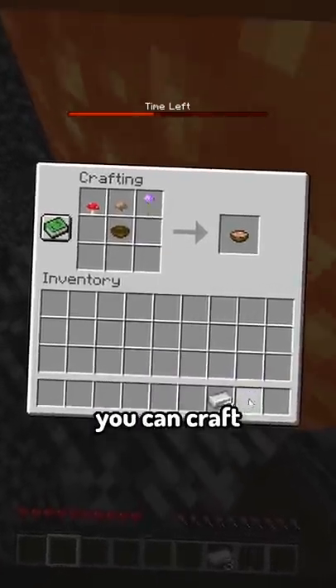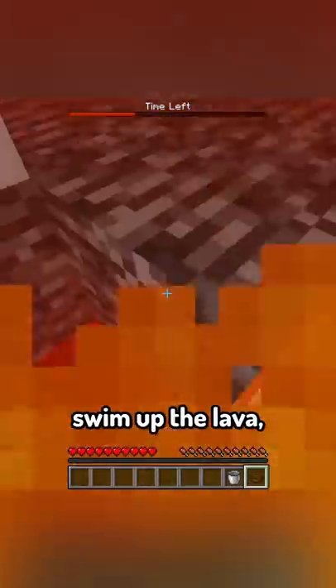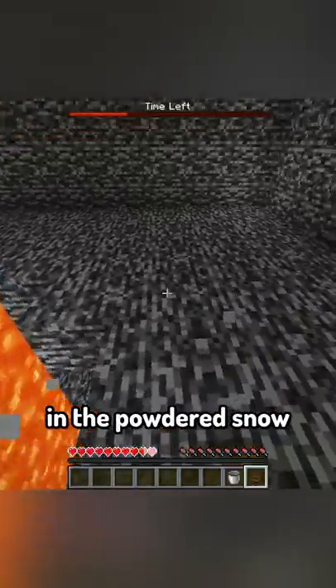With the flowers and bowl, you can craft a suspicious stew with fire resistance, and a bucket. Drink the stew, swim up the lava, then extinguish yourself in the powdered snow.